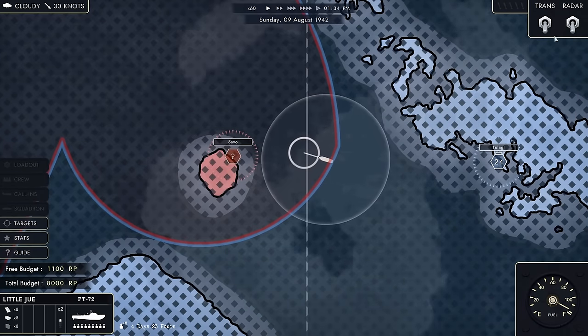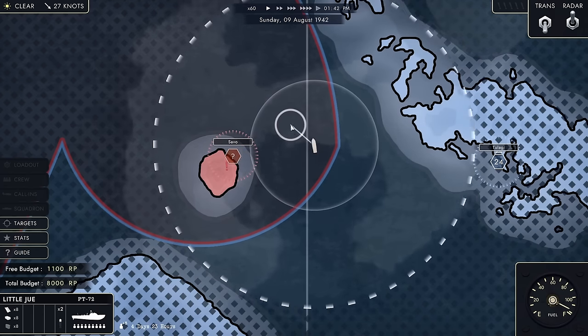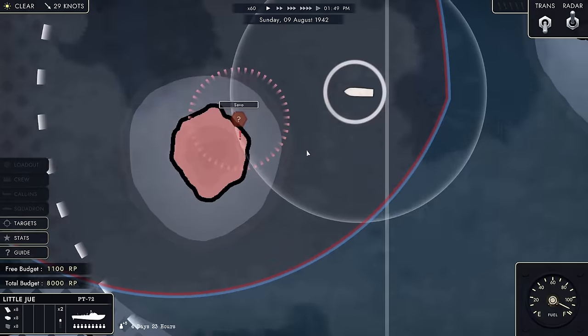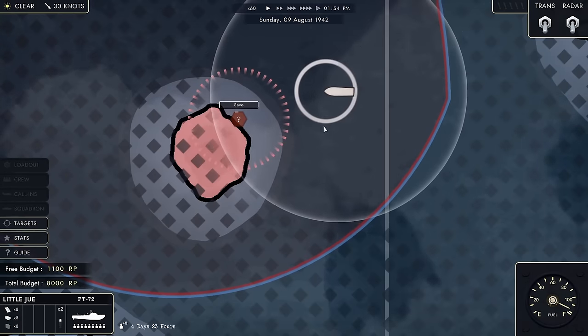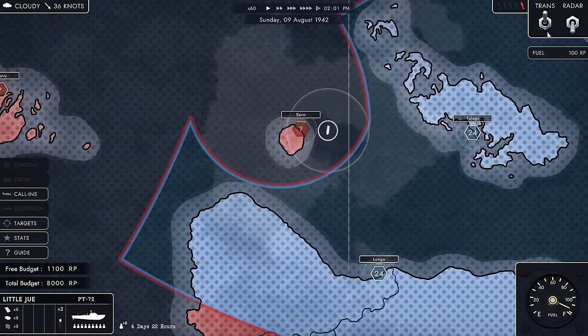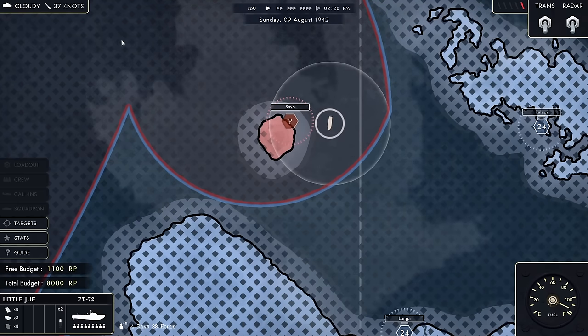One thing we have access to is radar. Using radar makes our visibility increase, but it also alerts the enemy — Savo island gets a little ticked off. So let's not do that and just scout the place. Transmitting radar did alert them to some extent, and when they are too much alerted they're going to send a kill squadron after you.